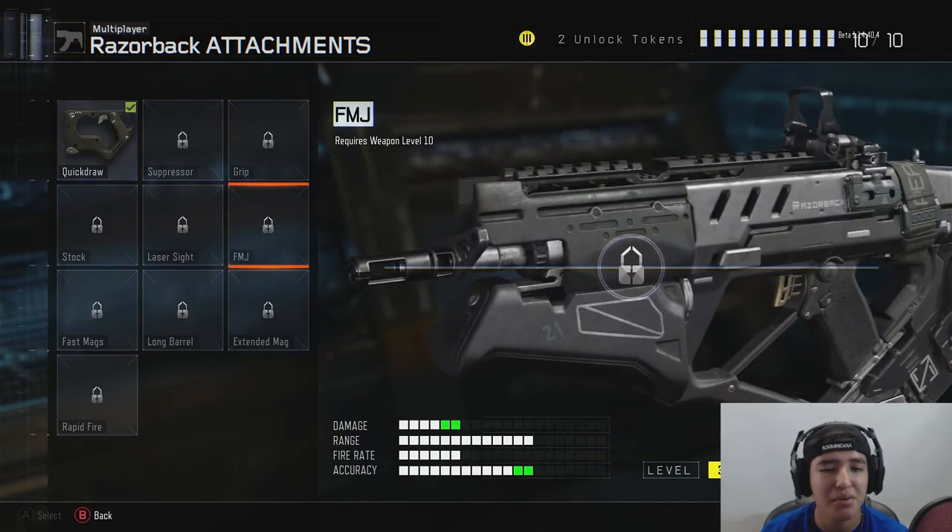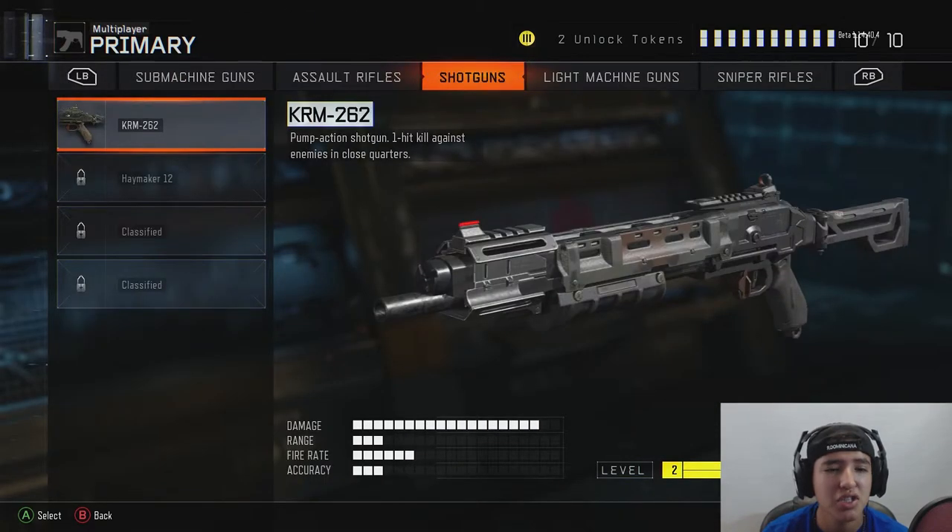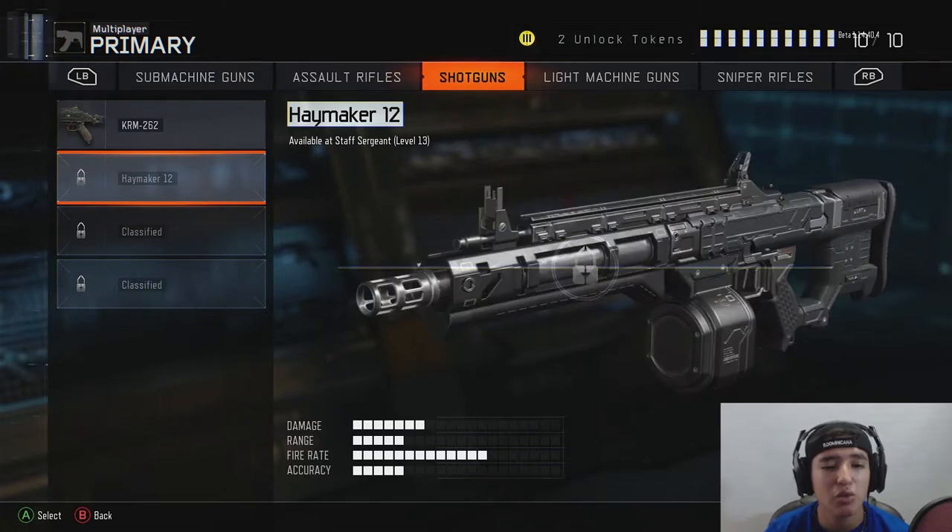Shotguns are pretty bad in this game, not going to lie. They're very strong but quite inaccurate, so shotgun players will have a bit of trouble. It's actually an all-around balanced game because I haven't seen many people use shotguns. The Haymaker 12 has low damage but a high fire rate — you can tell it's an automatic weapon. There are also two classified shotguns I really want to know about.